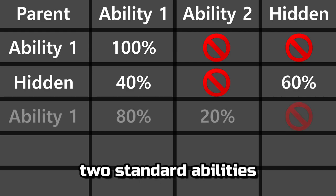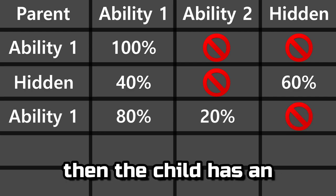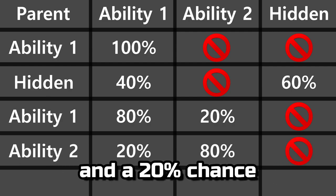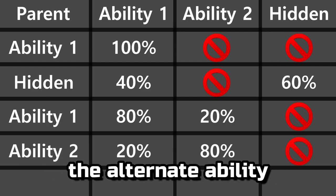If the species has two standard abilities, then the child has an 80% chance of matching the mother's ability and a 20% chance of receiving the alternate ability.